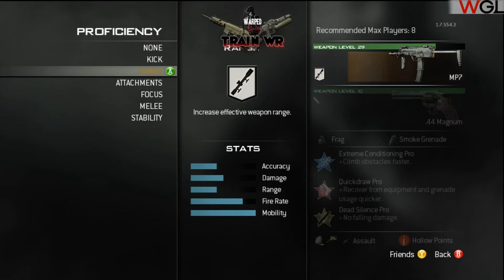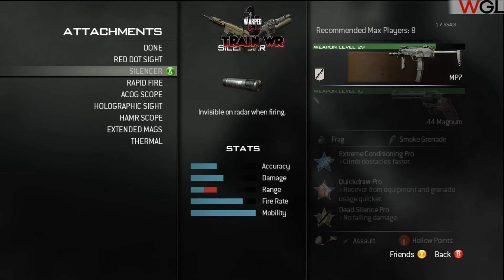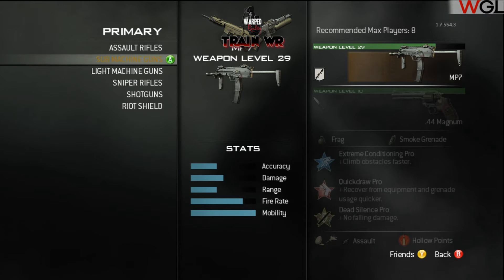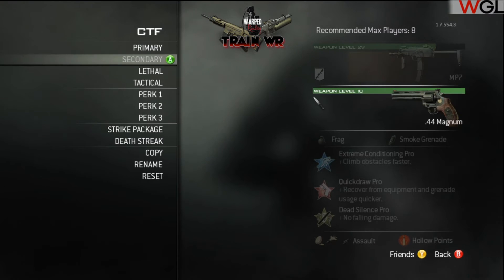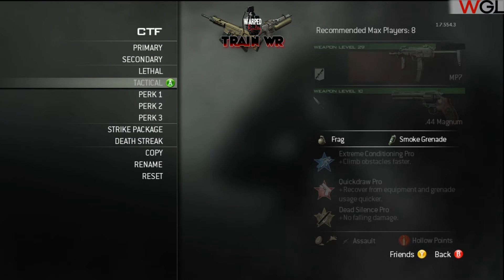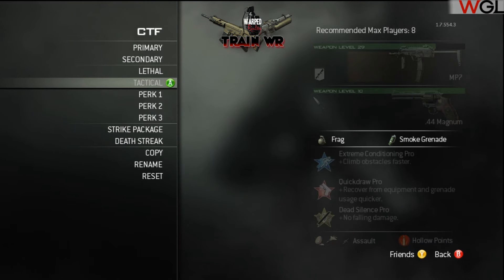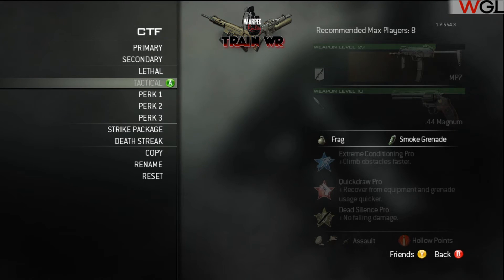Looking at the stats, the suppressor doesn't take away that much range, but I just feel it doesn't do much for the damage. The class setup is the same as the last one except I use smoke grenades here. I tend to use this class when rushing with an SMG on S&D, or when covering an objective and playing that support role.